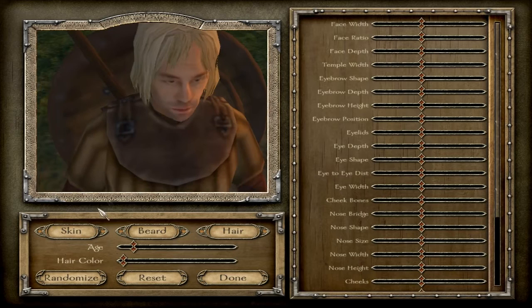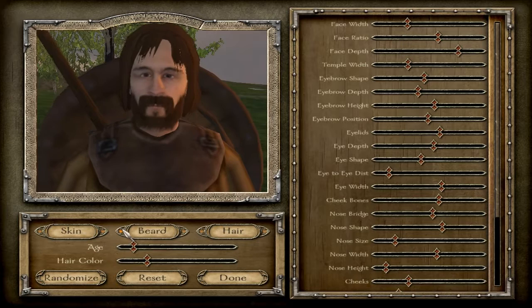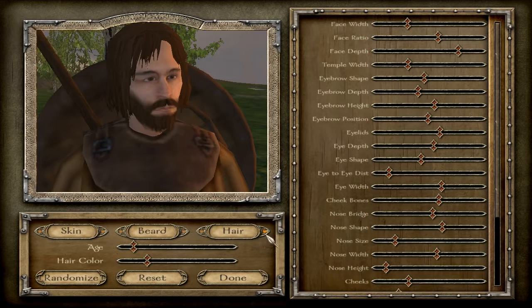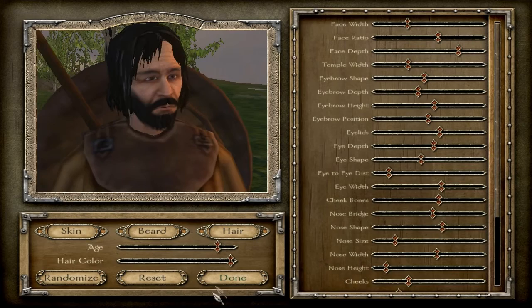Here's my character. I'll just randomize the appearance. I like setting the age to where there's little streaks of white in the hair — I don't know why, that's just my preference. And done.